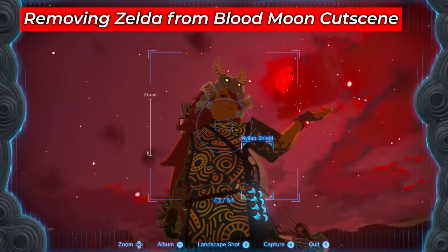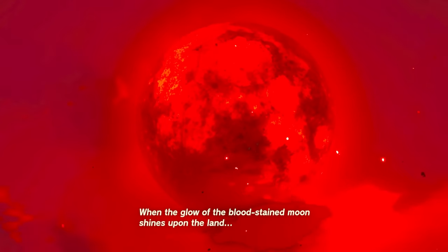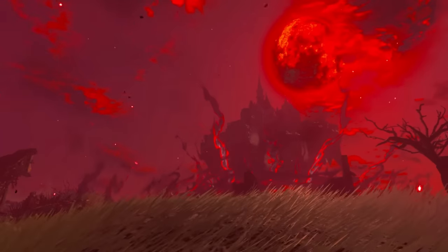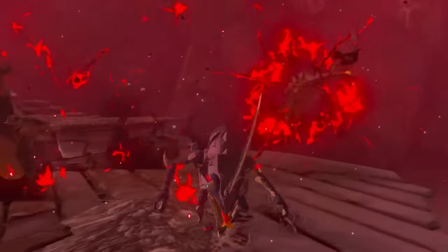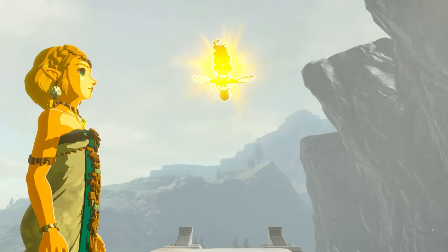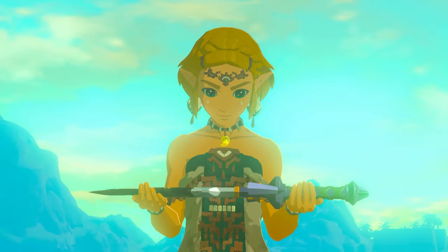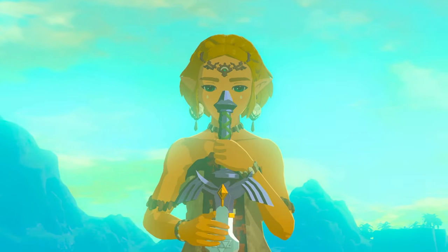There are actually two cutscenes for the Blood Moon in Tears of the Kingdom — one with Zelda announcing the Blood Moon and one without her. After a certain point it gets annoying to keep hearing Zelda talk about it. To get rid of her, you have to beat all four temples or dungeons and continue the main story questline that leads into Hyrule Castle. Follow the questline and you'll know that the Blood Moon cutscene changes after a certain point.